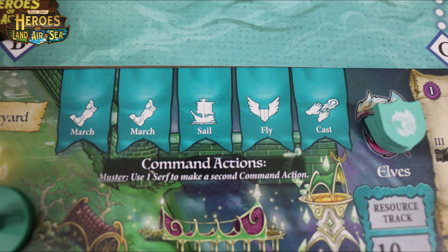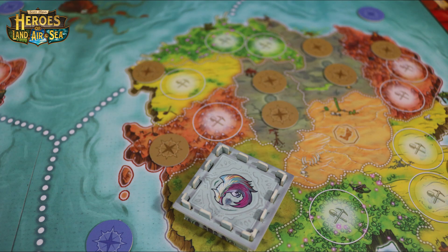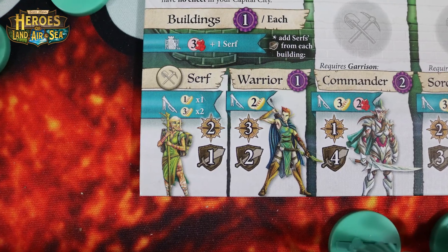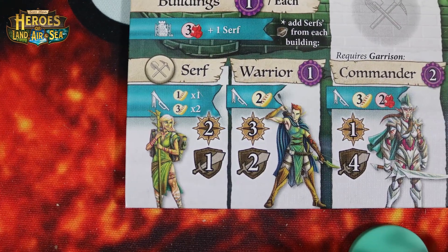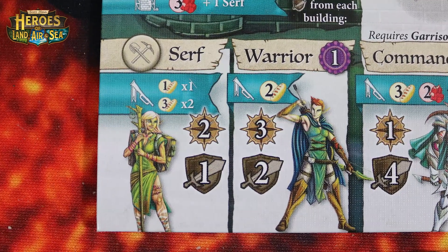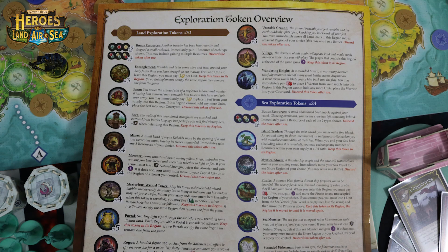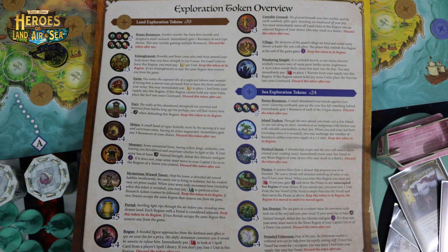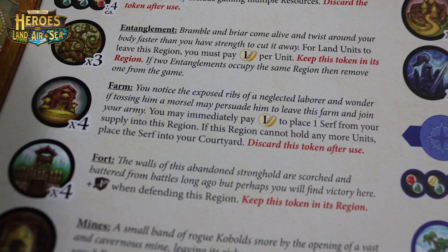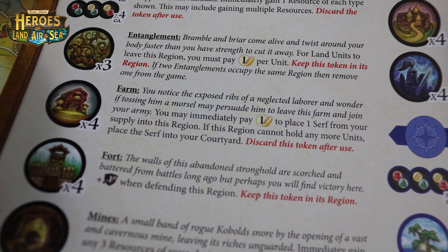Let's take a look at the command action side of the board. The first command action is March. This allows you to move an army of up to five units from one space on the board to another. The max movement is determined by the slowest unit in that army based off of their speed, noted in the compass symbol on your player board. If you end in a space with an exploration token you'll flip that token over and look at the reference sheet to see what it does. There are all kinds of different exploration tokens you can encounter, and most of the time these aren't too negative as long as you have the correct resources.